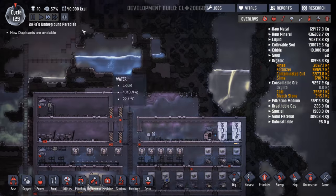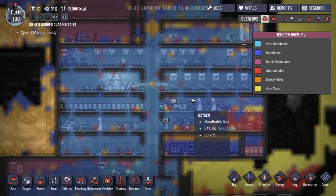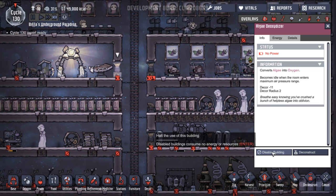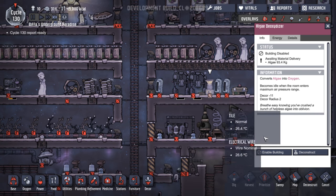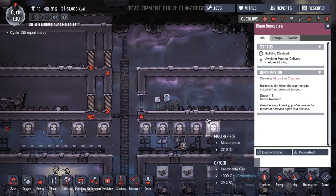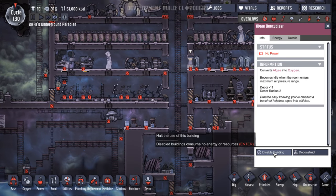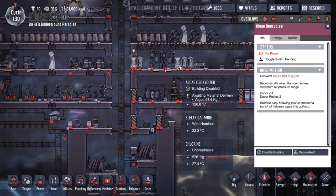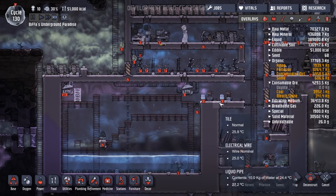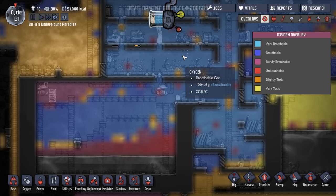Oh, they're all asleep. Oh look how things are going — we have so much oxygen in the base, it's nuts. I've got to be honest, these algae things might as well just go off. We don't need to turn algae into oxygen anymore with what we've got going on. Those two there — I thought there was four. Oh this one here — let's disable that, and that one there. So these are making so much oxygen — look at it. Tons of it, more than we're ever going to need.